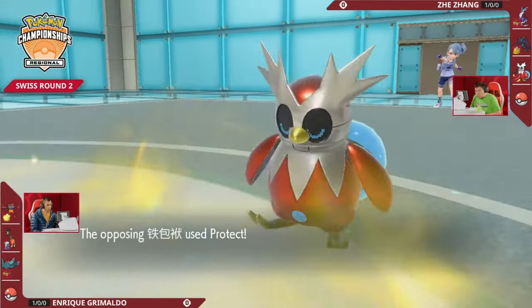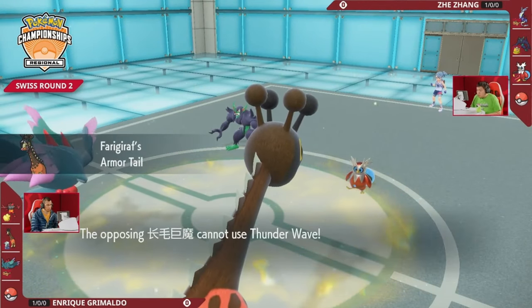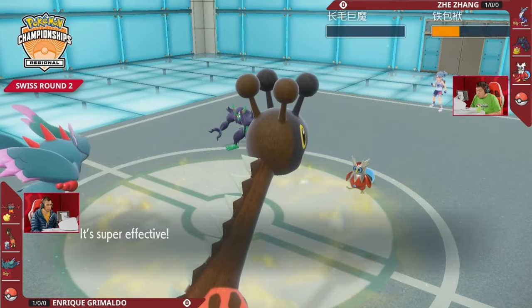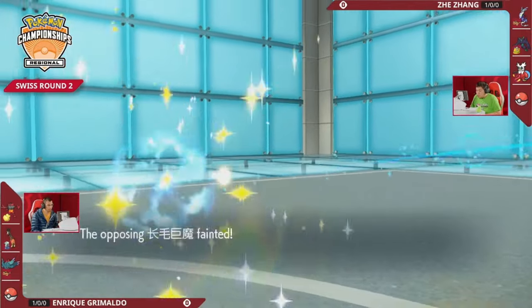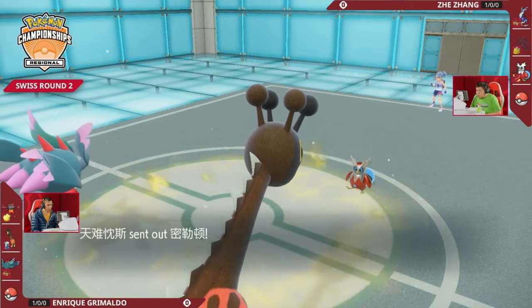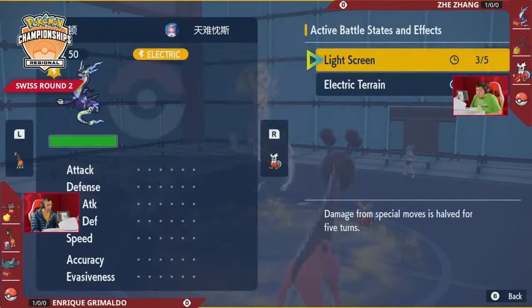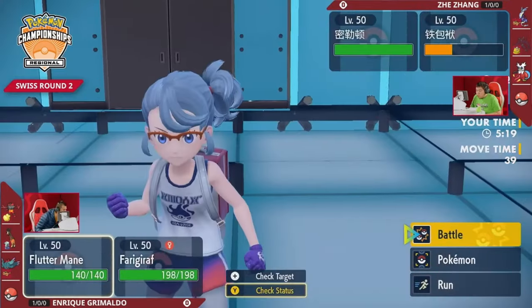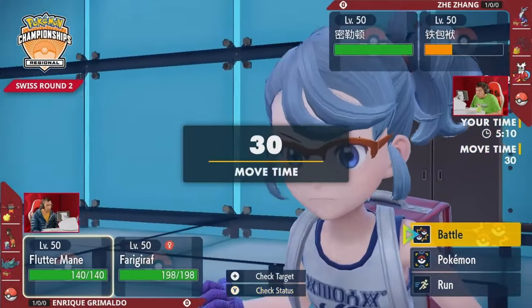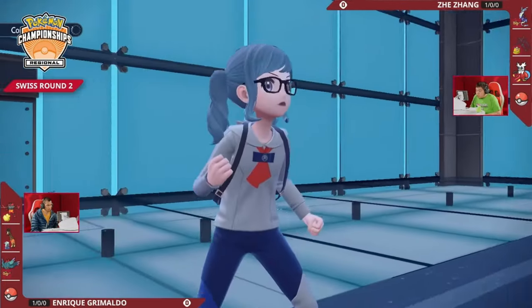It's a chip war as both Pokémon play it safe. Grimmsnarl goes for Thunder with Farigiraf, knowing it can shut down Prankster attacks, but then Dazzling Gleam just takes it out. One wonders if Jay had an opportunity to go for Reflect instead, knowing Grimmsnarl was going down. That could be very impactful — Grimmsnarl went down without ever getting a Reflect up. Enrique hasn't shown Chien-Pao yet but it's waiting, and when it comes out it'll be completely unmitigated.